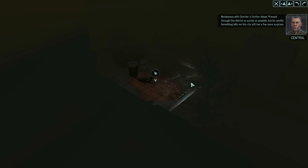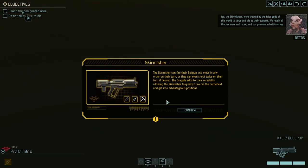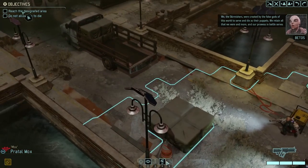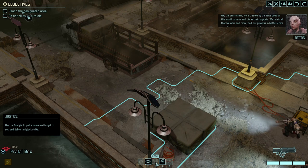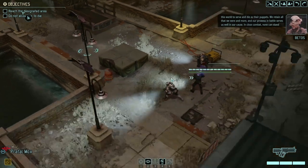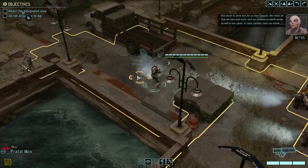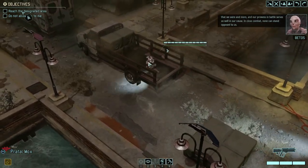We're going to come across some interesting enemies on the way there but should get there pretty easily. The Skirmishers are what these guys are called. Look — we've got grappling, we've got Justice, which means we can pull a humanoid target to us and deliver a strike. Very fun. Let's run forward. Are we far enough forward? Let's grab some cover. Let's get into there.